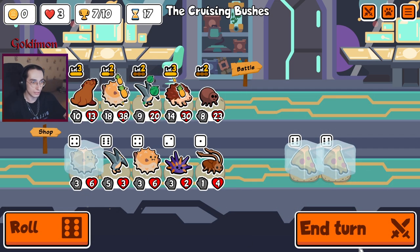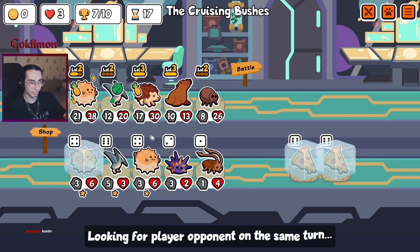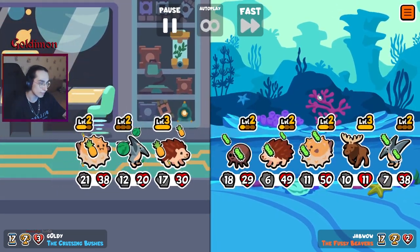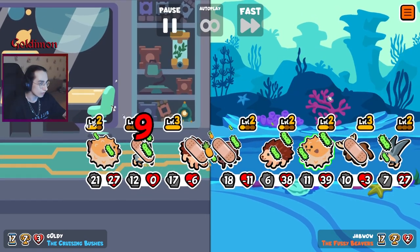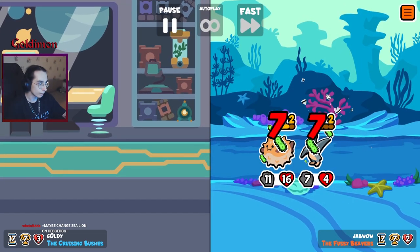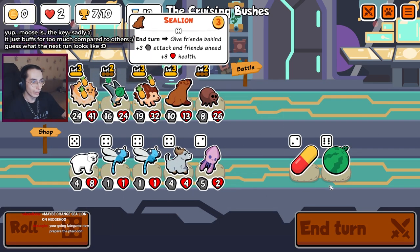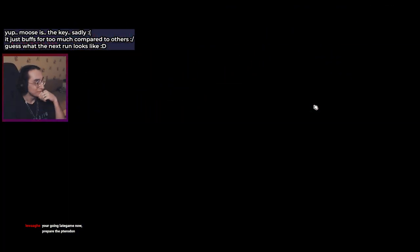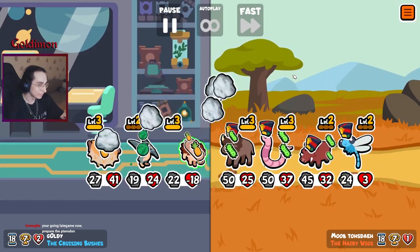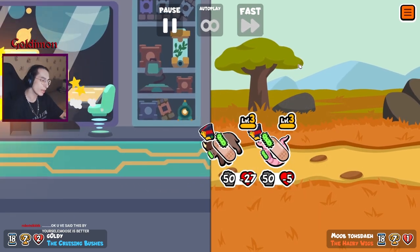At least we get... yeah, we don't care about this. Attack. HP is good enough — they still die in one go. Oh my god, the same exact team, but with moose and that HP is much crazier than ours. That's annoying. If we would have had this level three. You gotta be killing me. Okay, another draw.